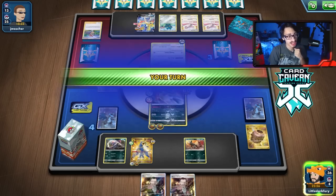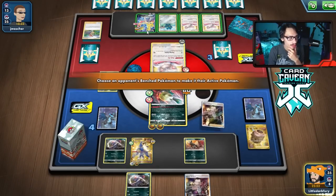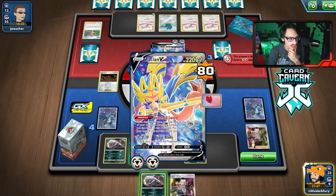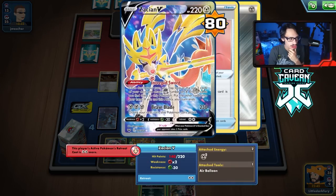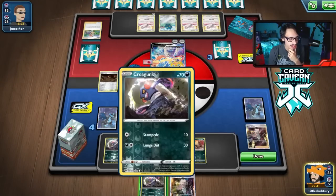I think we're going to go after that Zacian. Poison Jab for 70 damage — they have 140 HP — plus Poison. They will get knocked out if they attack me here.